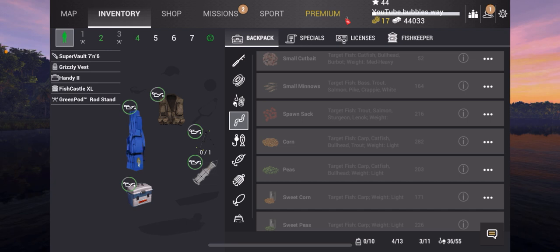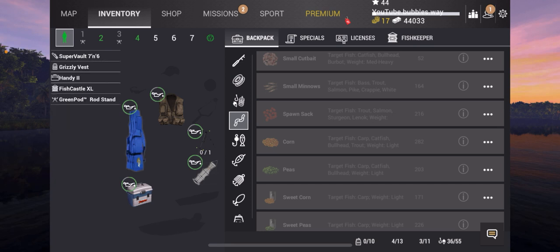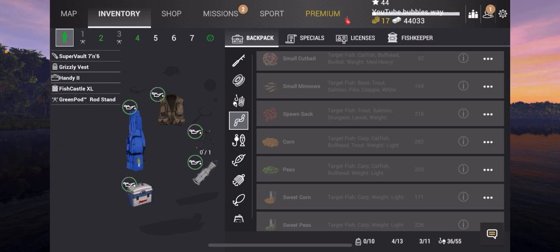At level 44, we unlock and I bought the Super Vault 7 and 6, 150 durability. That allows us to take 7 rods with us fishing. We're now at 44,000 cash, but for just over 120,000 I bought this new net. It's going to be an awesome upgrade because I'm going to earn serious money — 132 pound biggest fish, and 485 pound fish overall.